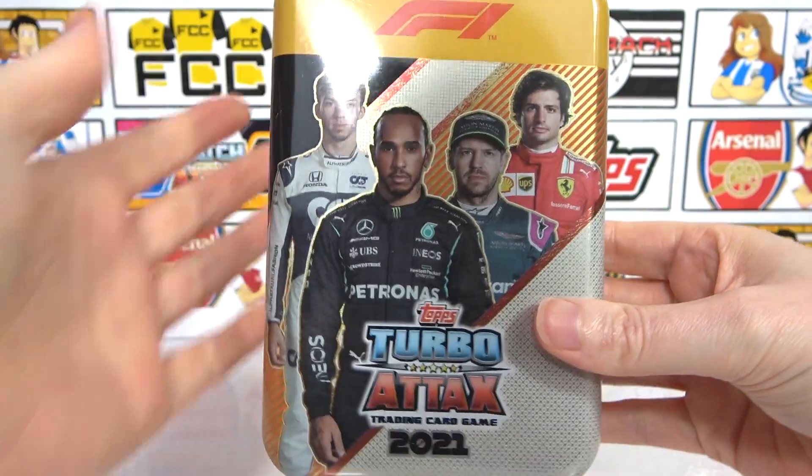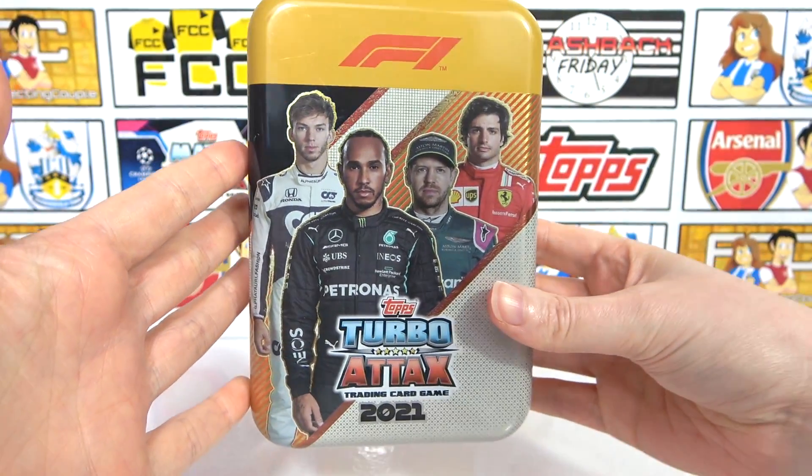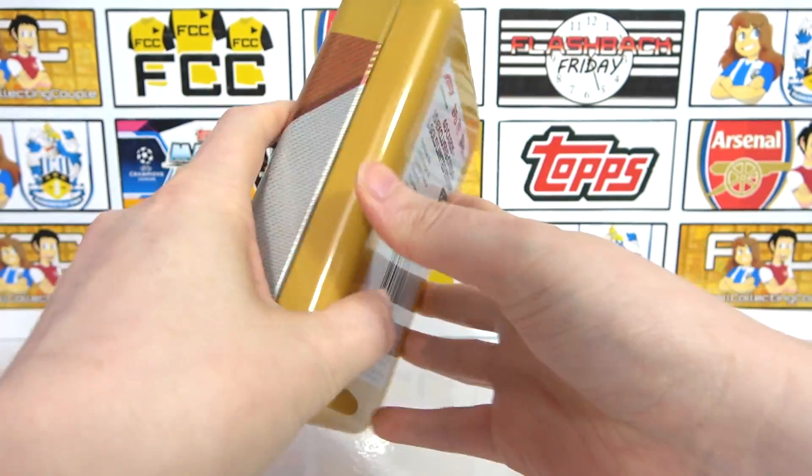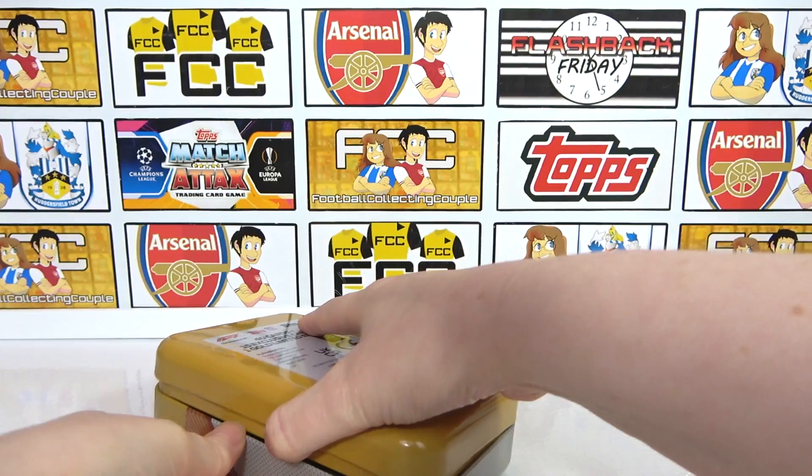Yes, and please do hit that like button, that would be really really awesome. There we go, there's the tin itself. It's really cool isn't it? Kind of a weird mustard colour, that's kind of cool. Okay, so let's crack it open and see what we can get.